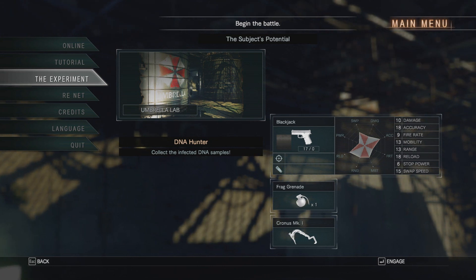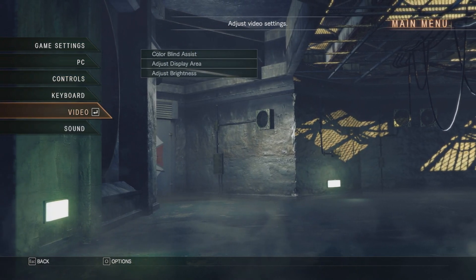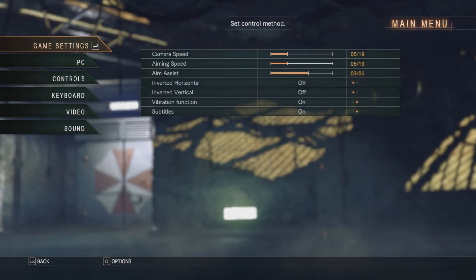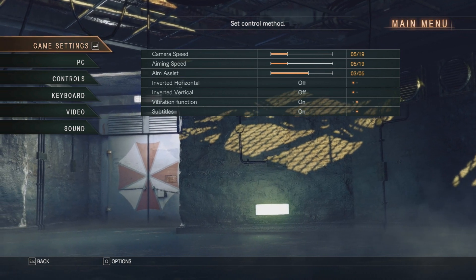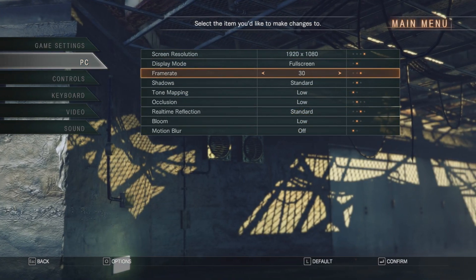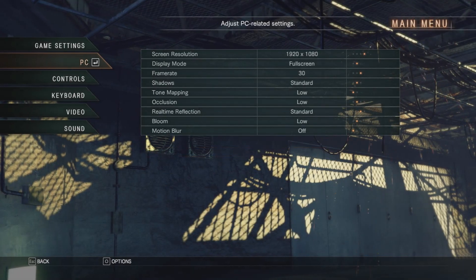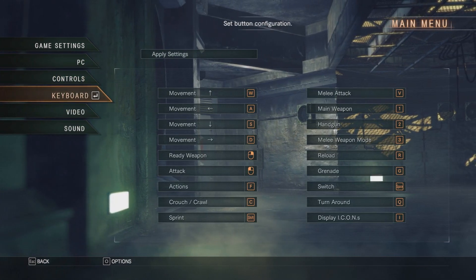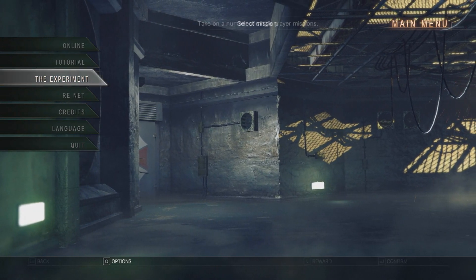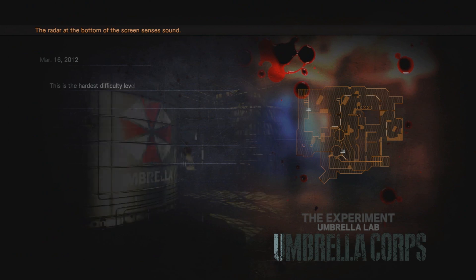Let me go back to the options. Is it video? Colorblind assist, adjust brightness — that's not what I want. What's game settings? Aim assist — I didn't even know that was a thing on here but I don't need it. Screen resolution is fine. I'm going to drop this down to 30 frames — that might help a bit more. 33 is not going to change for you guys but it will for me. Controls are fine, I can't really change the video and sounds — just as good.